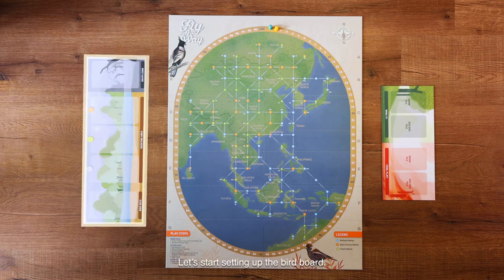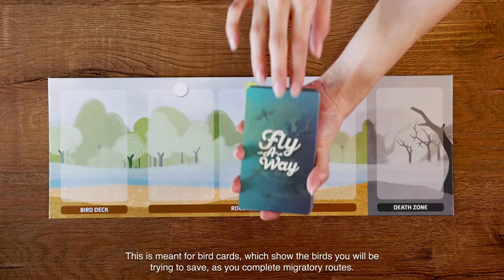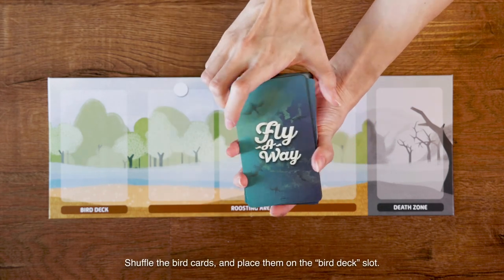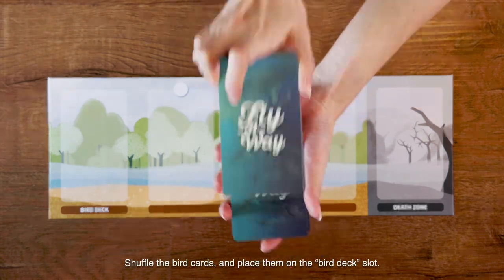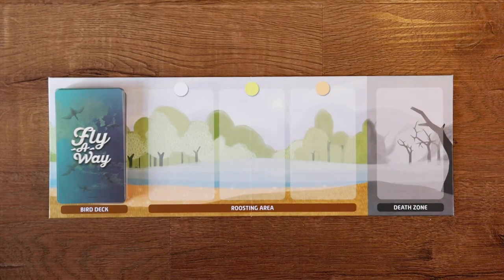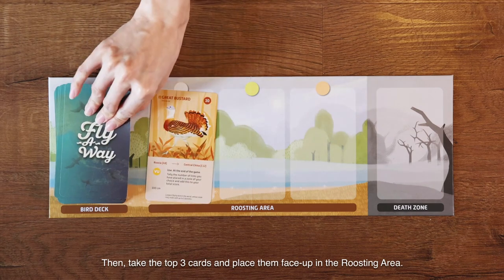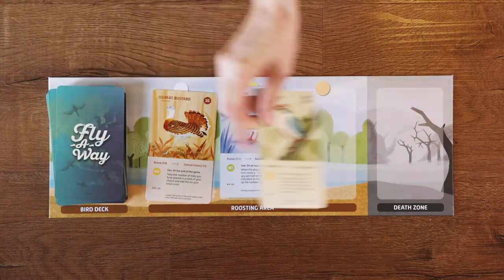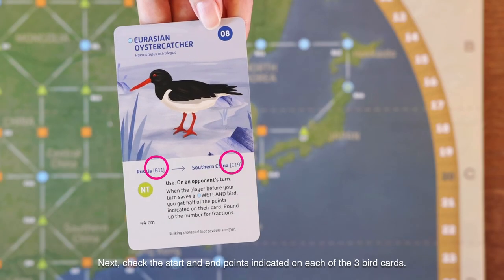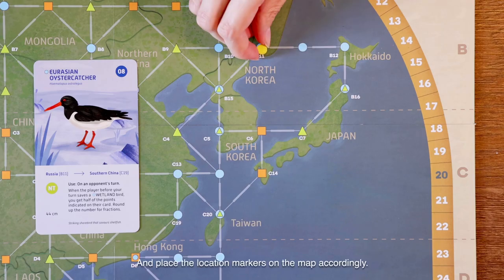Let's start setting up the bird board. This is meant for bird cards, which show the birds you will be trying to save as you complete migratory routes. Shuffle the bird cards and place them on the bird deck slot. Then take the top three cards and place them face up in the roosting area. Next, check the start and end points indicated on each of the three bird cards, and place the location markers on the map accordingly.